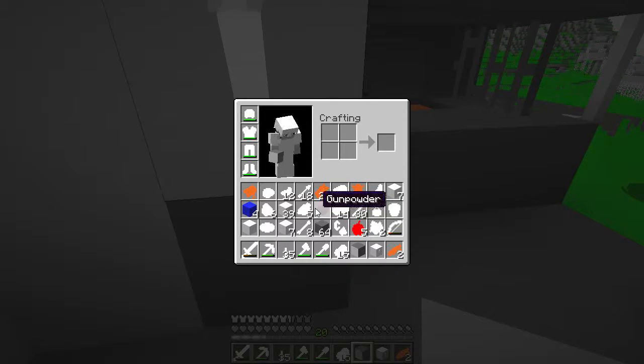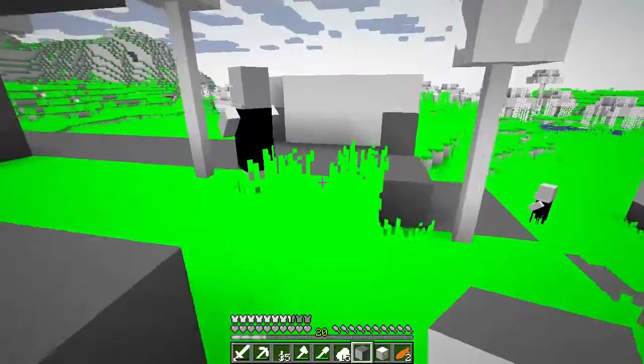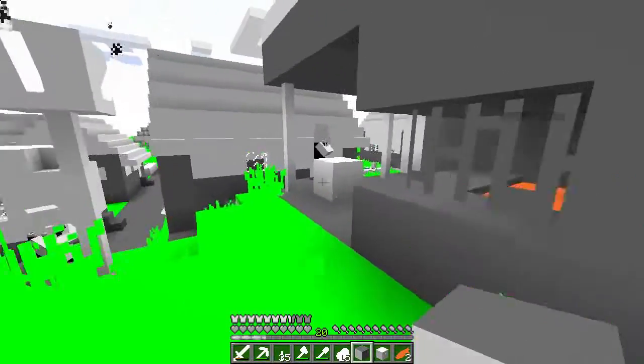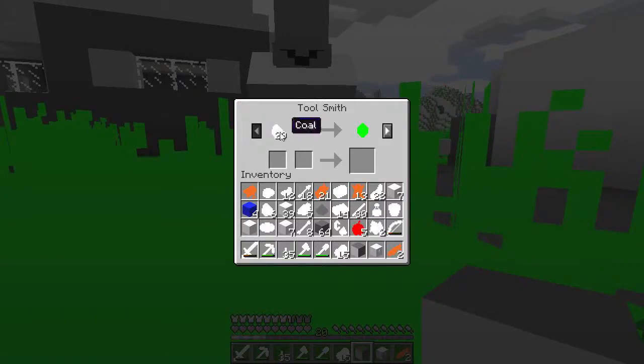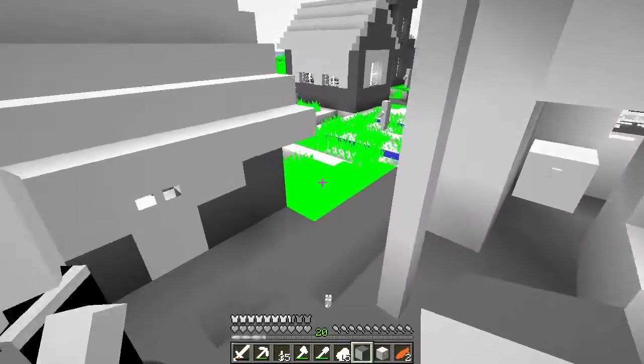Now we have lime marked, and we have the stuff to make cyan dye and green dye — we just need the items that go with those two to unlock them. We need pearls and all that for cyan, so we'll have to get obsidian and find some diamonds. I'm going to take this iron sword, iron pickaxe, and iron boots and combine them with what I have.